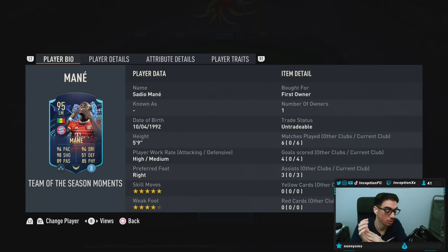Ladies and gentlemen, today we have the Team of the Season Moments Mane to check out. We're taking a look at someone who is 5'9", high/medium work rates, right-footed, 5-star skills with a 4-star weak foot.